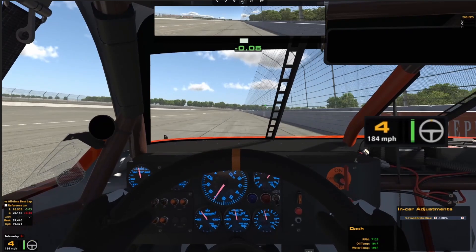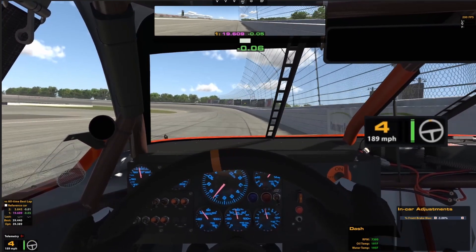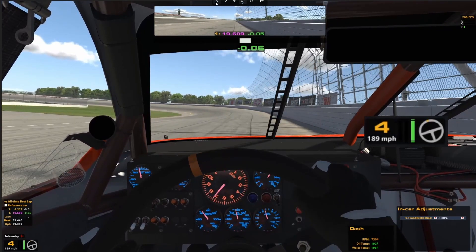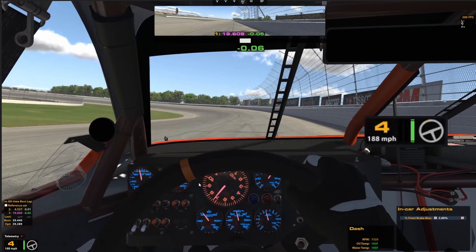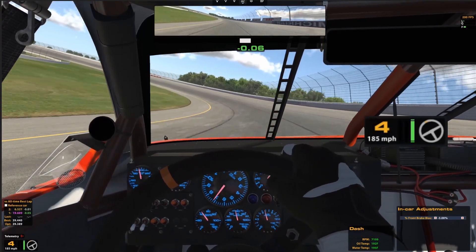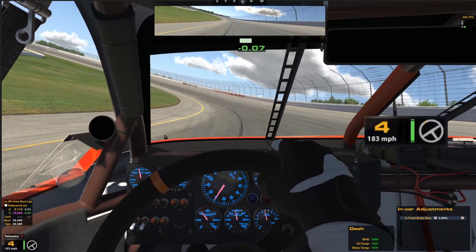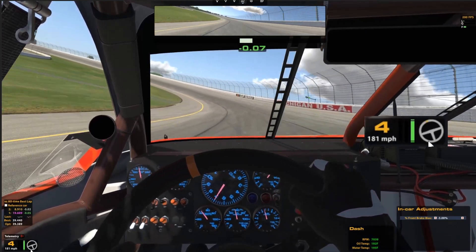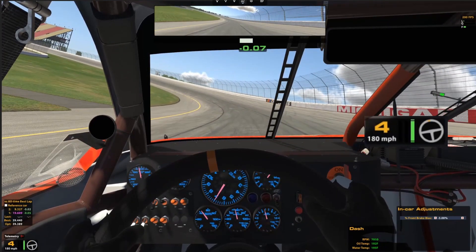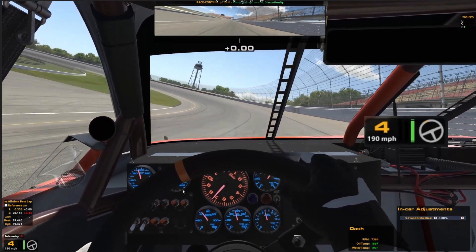All right, so now we'll get to three and four. And once again, three and four is a naturally loose corner compared to one and two. So we can actually get to the seam a little bit before. We will be aiming for the first seam again. So first seam and you see we're going to drive down really early comparatively. And if you see my wheel, it's just going back and forth. That's the difference between loose and tight. Look at how in one and two, look how little wheel movement I have comparatively.